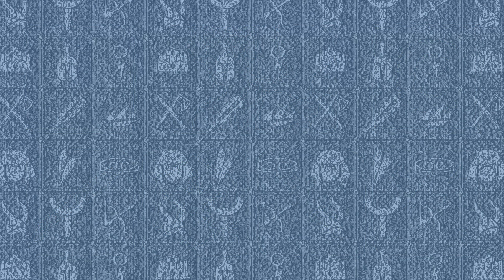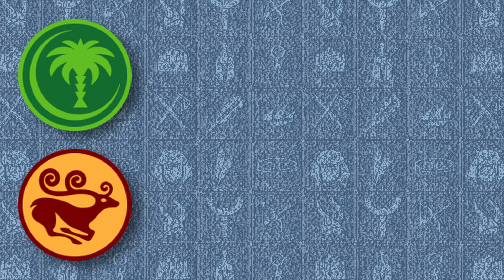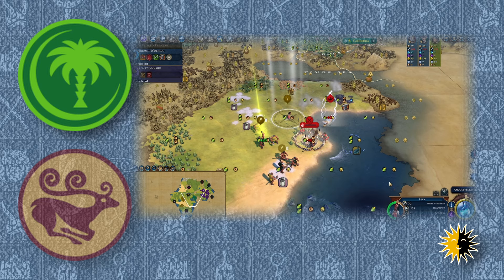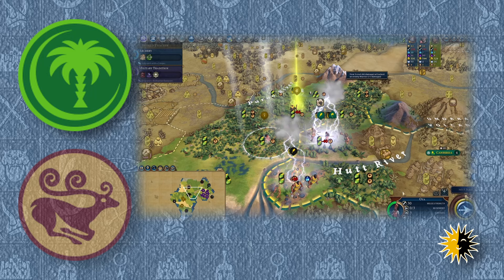Oya doesn't have huge synergies with any particular civs, because having healthy units face damaged ones is always good, but Scythia does like it a little more than others and can use the kills to heal further. Meanwhile, Gaul and Sultan Saladin's Arabia like the battlefields to be as big as possible to get the extra support and flanking bonuses, so fitting Oya into their armies will gel a little better with what they like to do anyway.